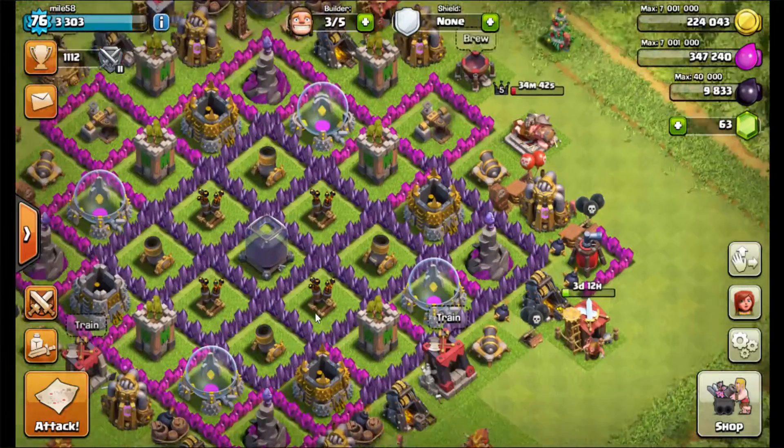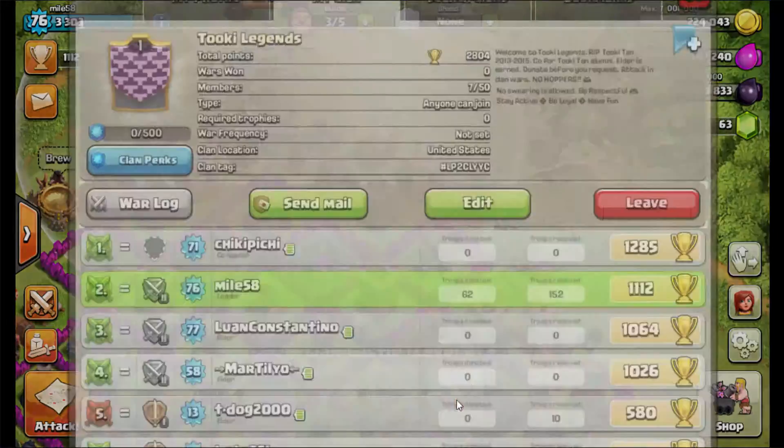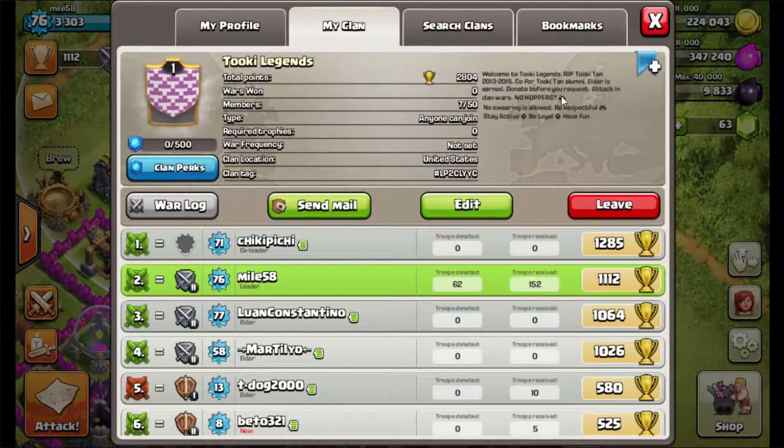This is my clan — I just started it. If anyone wants to join, they're welcome to Tukey Legends. It's based off my old clan called Tukey Tan, but that clan pretty much had everybody become inactive and stop playing, especially when clan wars came out, so I just disbanded it. It ran from 2013 to 2015. Co-leader I'll give to Tukey Tan alumni, unless you can prove yourself by being loyal and helping us in clan wars.